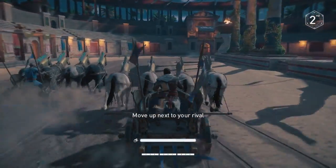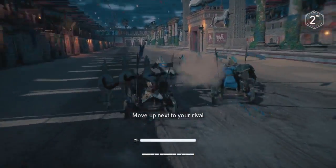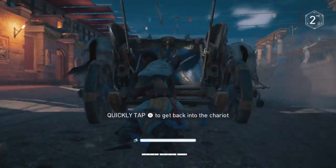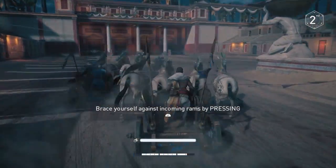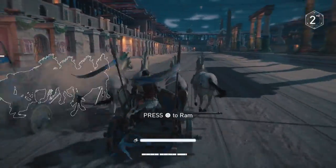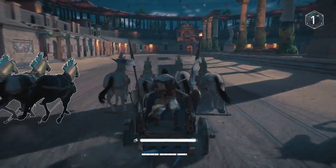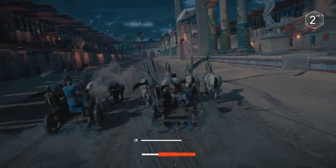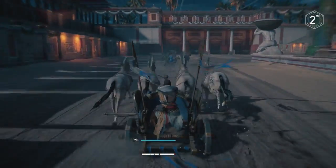Move up next to your rival. There we go — and he knocked me down. Quickly tap X to get back into the chariot. Race yourself against incoming rams by pressing L1. Pull alongside your rival to ram him, just running right into him. Race your opponent to the finish line. Oh, he rammed me. I didn't brace enough. Well, he'll probably beat me, but it doesn't really matter. Whether you win or lose, it's the same result — it's just a tutorial.